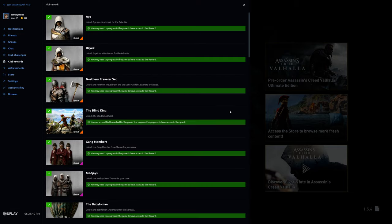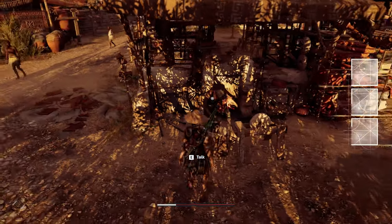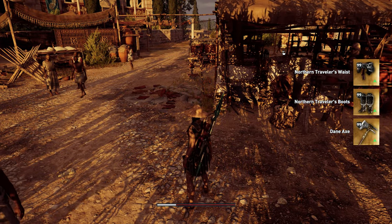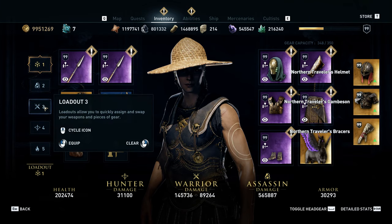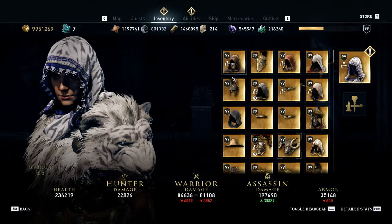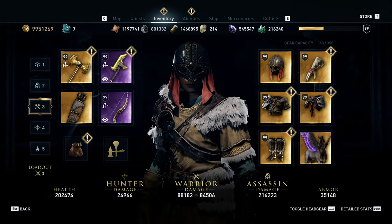For this, just head to your Ubisoft Club rewards. There's going to be a button here that says claim — press claim, done. The set is added to your inventory. For me, the toast notifications came up twice and the items didn't get added to my inventory until the second time. I don't know why that is, but watch out for that. If that happens to you, you'll know what to look for — just be patient.